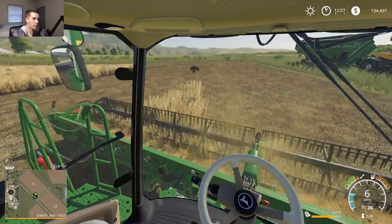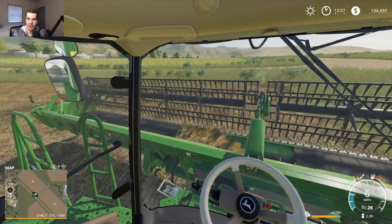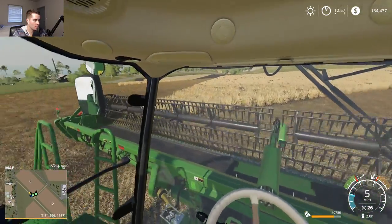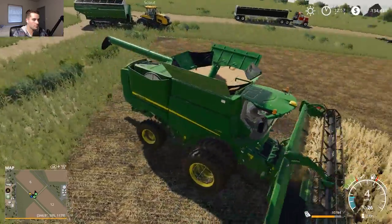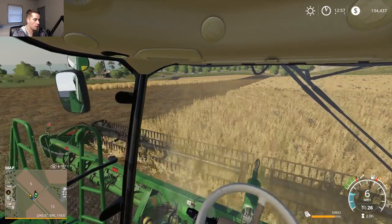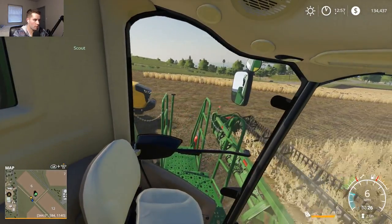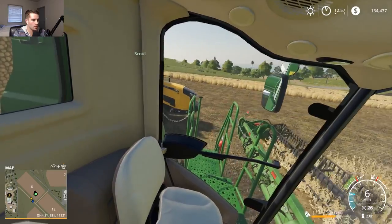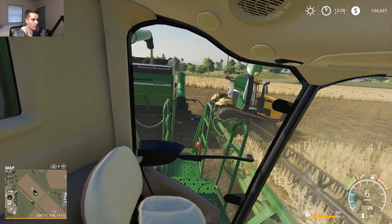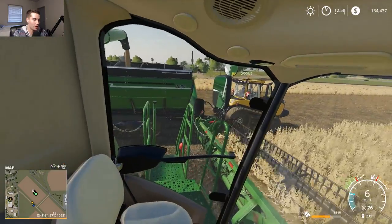Scout, we're pulling up here now — you'll unload me. I'm going to swing left and hit this row over here. It might be tough to make this turn though. Scout's going to unload me because we're going to be close to full by the time we hit the end of this row. You can see his foot hit the gas pedal on that Challenger — kind of cool seeing that.